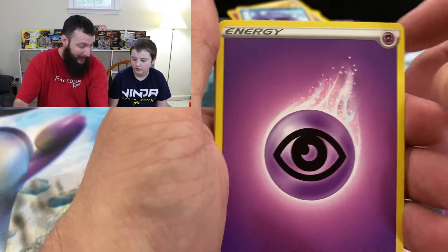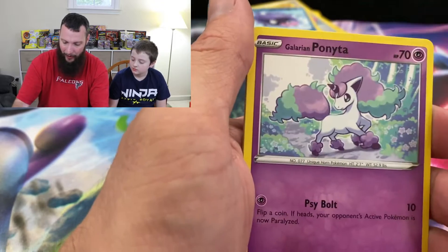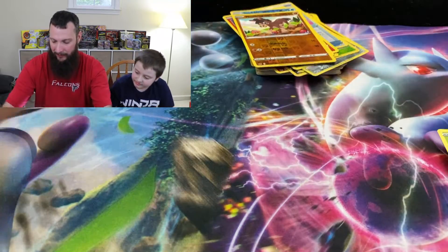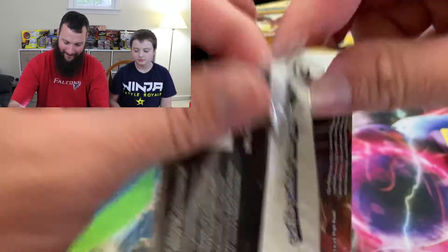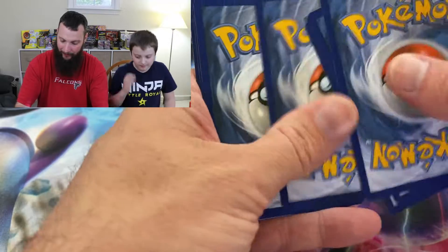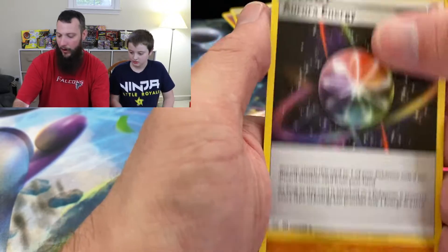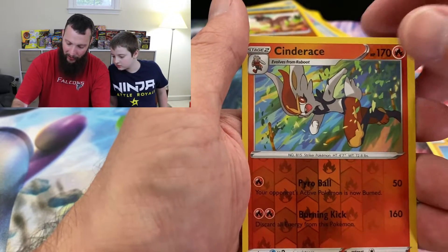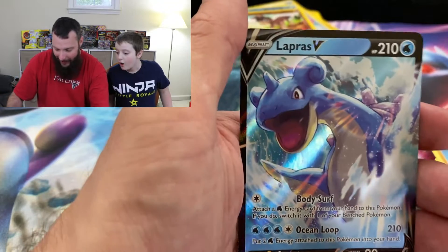Psychic Energy, Rare Candy, Lucky Egg, Mantine, Shellder, Mawile, Galarian Ponyta, Sableye, Maractus, Mudbray, and Musharna. Metal Energy, Swaclu, Pokégear 3.0, Aurora Energy, Silicobra, Yamper, Grookey, Cufant, Baltoy, Cinderace Reverse, and Lapras V!